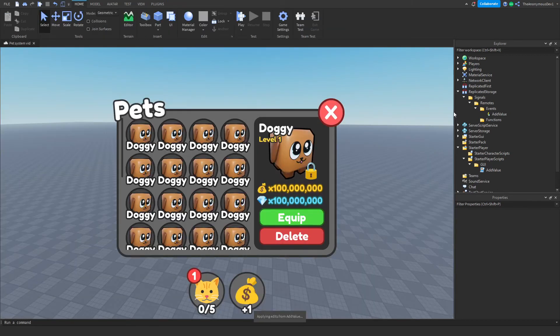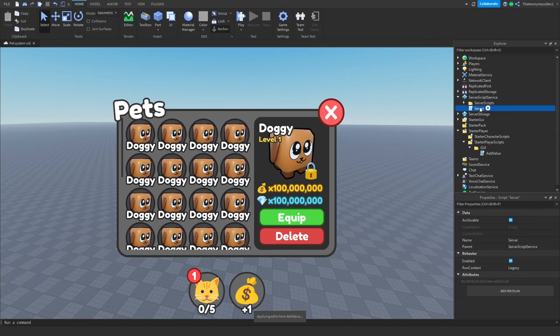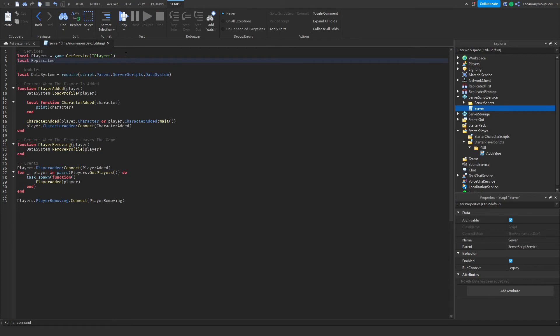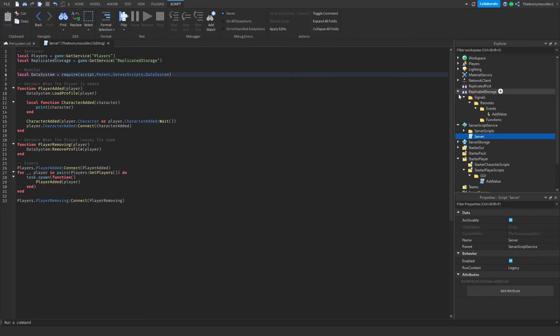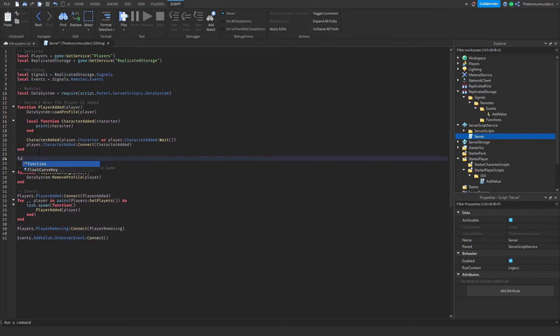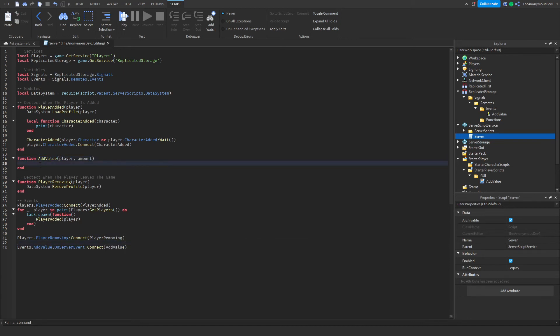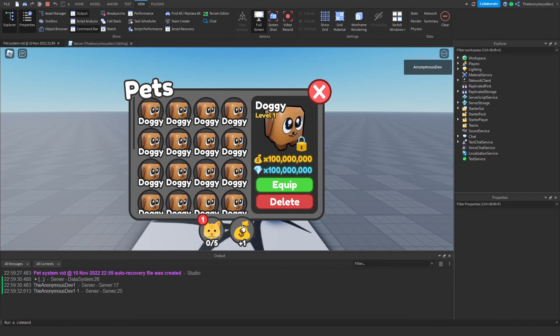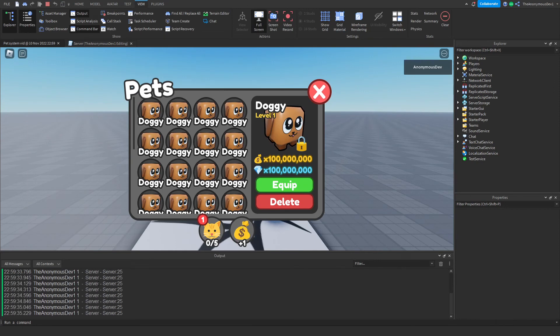Go into your server script. Add 'local ReplicatedStorage = game:GetService("ReplicatedStorage")', then set up signals. For a quick test, just print the player and the amount — and this should work. Every time we click it, it fires to the server and we get the player name and the amount.